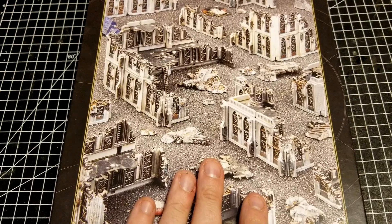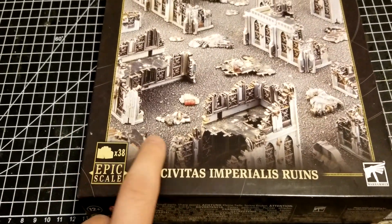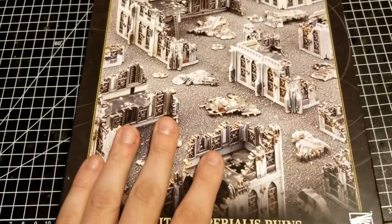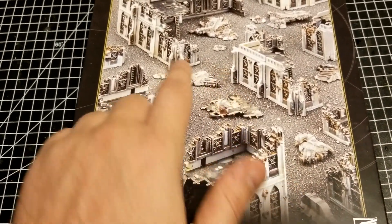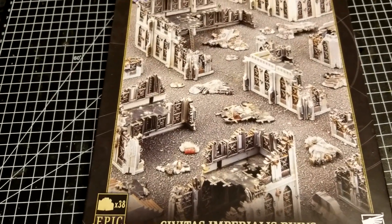This one isn't cheap by any means, but it does say it gives us 38 terrain pieces — although they're probably counting the little bits of scatter as pieces too, so don't get your hopes up that it's necessarily 38 individual buildings. We'll figure it out as we get it open.